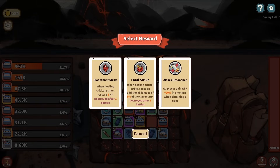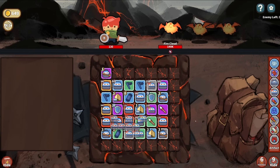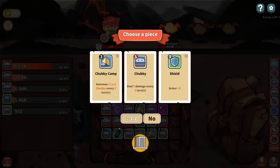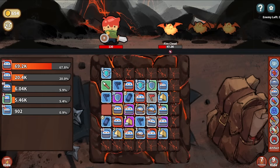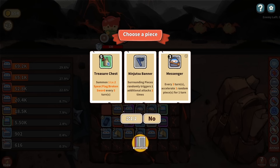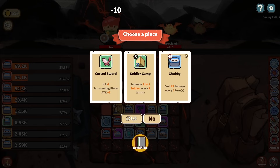All pieces gain an attack plus 20% in one turn when obtaining a piece - that's pretty good considering our pieces are now starting to have around 1,000 attack. So they're getting an additional 200 attack. So we can confirm now if there was any doubt that red is the highest it will go. Blue Chubby Camp. Are we going to get to the point where we're just going to have red Chubby Camps making a bunch of red Chubbies? Let's keep going, Messengers. What is our highest? We do have a purple Messenger. This is not even good - there are some runs where this has been great. We'll take a blue Chubby.